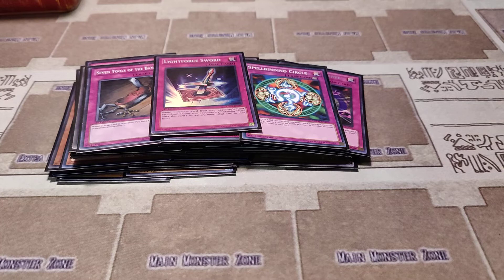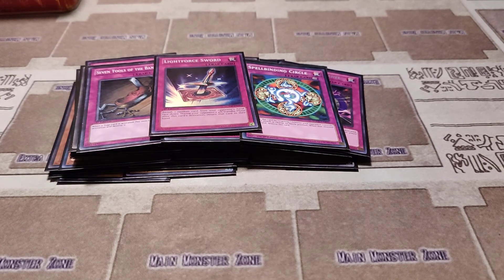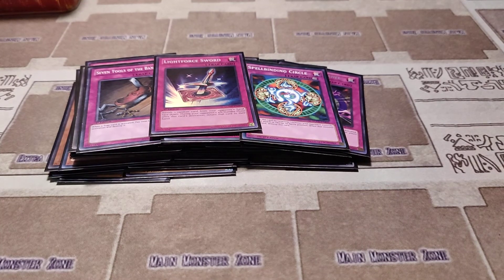We'll be doing an Anubis deck profile next — he was the main bad guy in Yu-Gi-Oh! The Movie. He didn't really have a deck, but we made one anyway. So stay tuned for that. Hit that like button, subscribe to the channel, and we'll see you in the next video. Thank you.